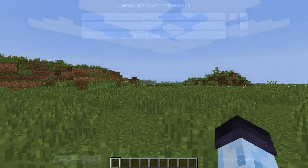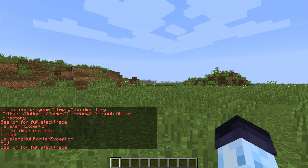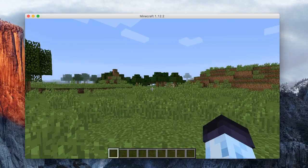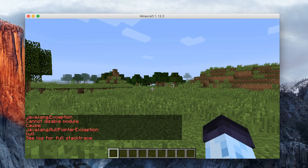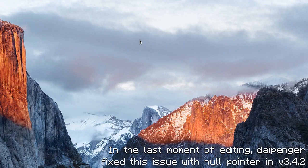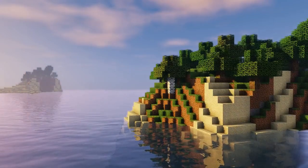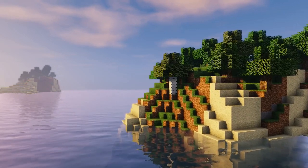If we go back to the world and try recording by pressing F4, there might be some errors in chat. If it says 'cannot run program', then the path to FFmpeg isn't correct — make sure it's correct. If it starts recording perfectly fine but upon stopping recording by pressing F4 again it says 'null pointer exception' somewhere in the error message, all you need to do is restart the game. If there are no other errors, you've successfully installed and configured Minima mod.